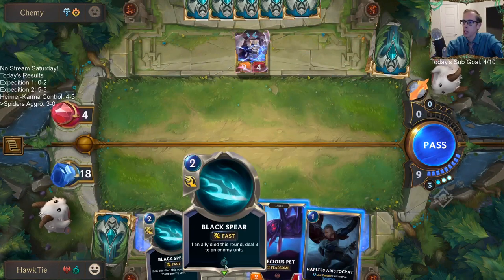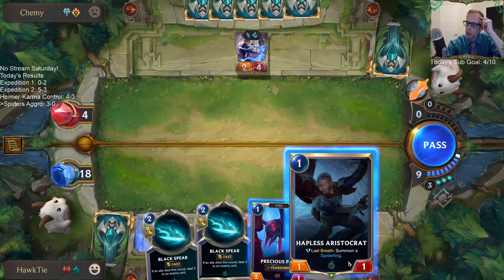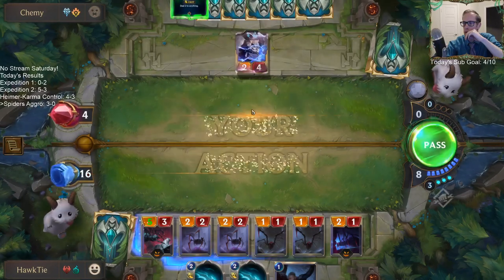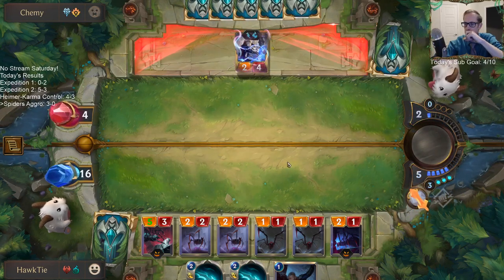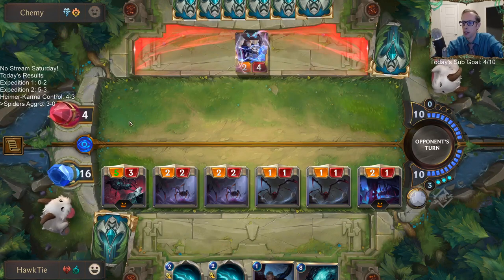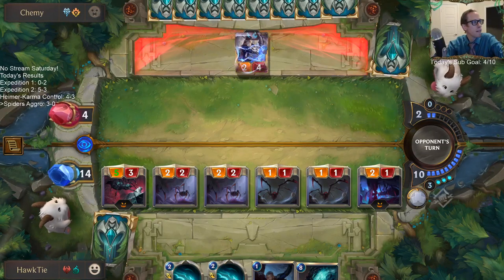Yeah, it definitely took me some time to figure out timing stuff. Would I rather play Precious Pet or Hapless Aristocrat? Precious Pet — we're trying to win the game this next turn. I really wish Black Spear could go do damage anywhere — if it's just three damage to any target, you could just deal the damage to the face; that would be amazing for this deck. Oh, that's a good sign for me — now they only have two mana. I don't know what they're getting with two mana. I think that's going to be a win.